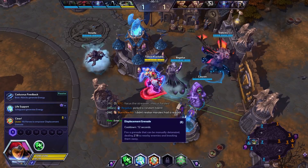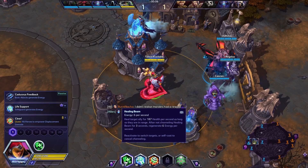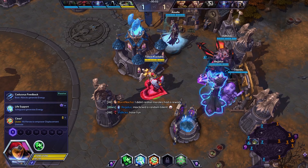Your W is free. Your grenade is free. I believe both of your heroics are free as well. But your healing beam will drain 6 energy per second.